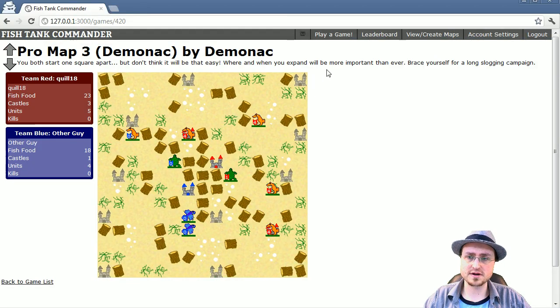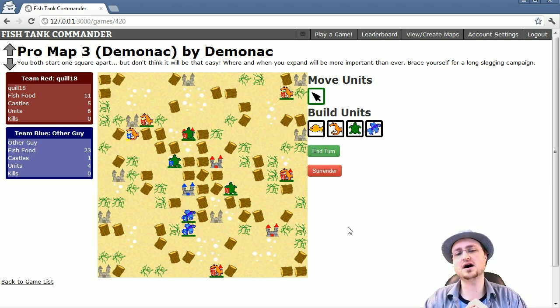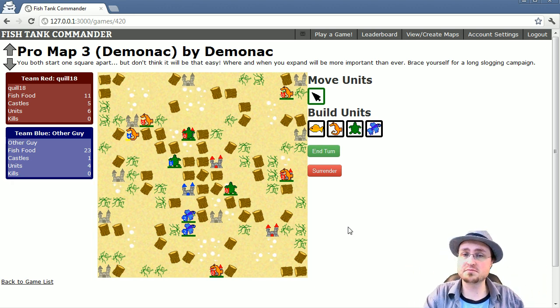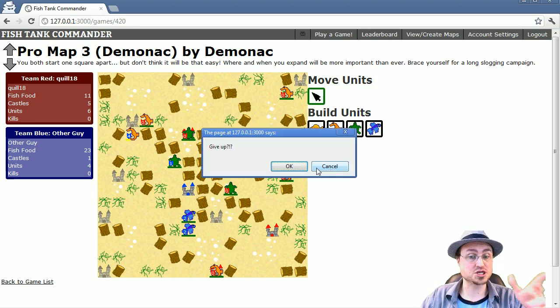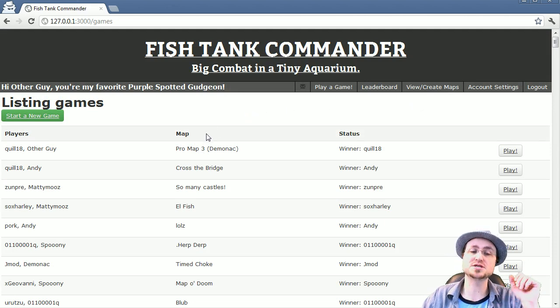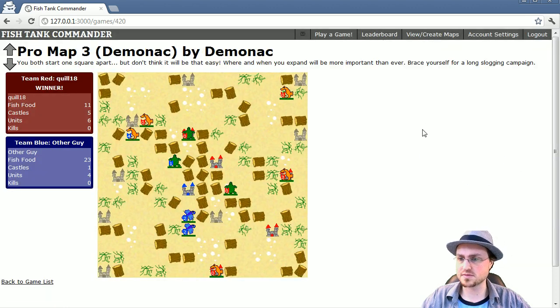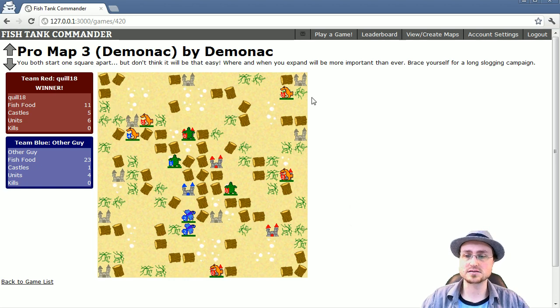Switching to my other window and checking notifications — I've got a new turn. At this point I'm looking at the situation and realize I've played this terribly. I think I need to just surrender. You can play it out to the bitter end with no penalty, but sometimes you just want to say, I'm done. I hit the surrender button, it confirms 'are you sure?', and I say yes. It brings you back to your game listing, which shows the winner was Quill18. I can still bring the game up, but there's a record that's always kept.